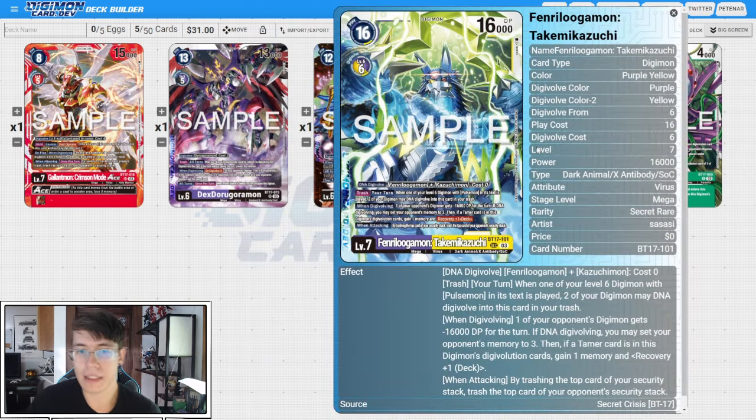Next we have the Fenriloogamon Taichi Kazuchi DNA. This is the DNA between Fenriloogamon and Kazuchimmon. When one of your level six Digimon with 'Pulsemon' in its text is played, two of your Digimon may DNA digivolve into this card in your hand — so basically, if you have one level six on board and plop the other one down, you can DNA. When digivolving, one of your opponent's Digimon gets minus 16k for the turn. If you DNA digivolve, you set your opponent's memory to three, and if a Tamer card is in your sources, you gain a memory and recover one. When attacking, by trashing the top card of your security stack, trash the top card of your opponent's security stack.